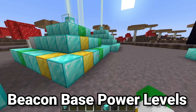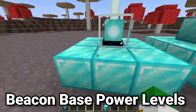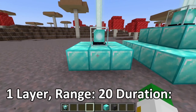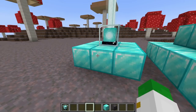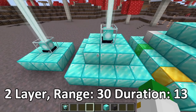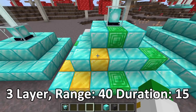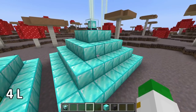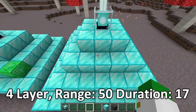The pyramid size affects the powers. With one layer, the effect range is only a 20-block radius and the effect duration is only 11 seconds. With two levels, the range is 30 blocks and duration is 13 seconds. With three levels, the range is 40 blocks and duration is 15 seconds. At the largest four-layer pyramid, the effect range is 50 blocks and the effect duration is 17 seconds.